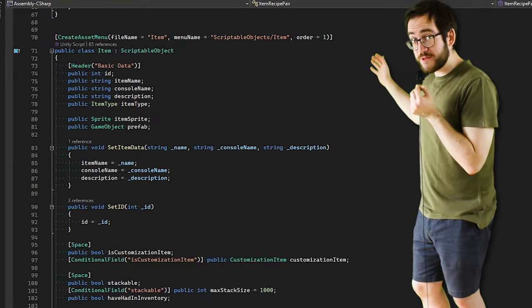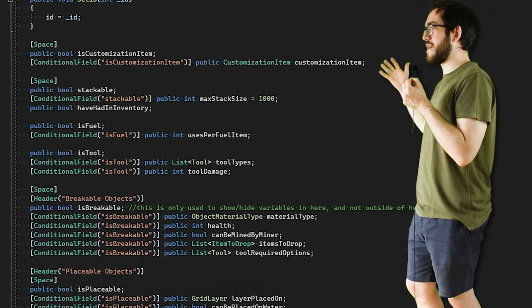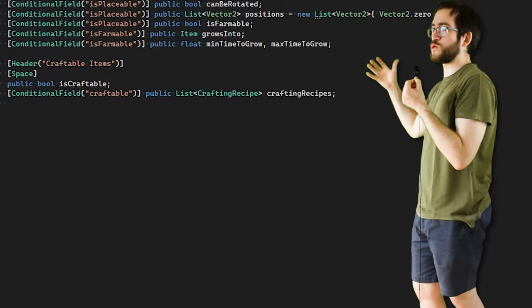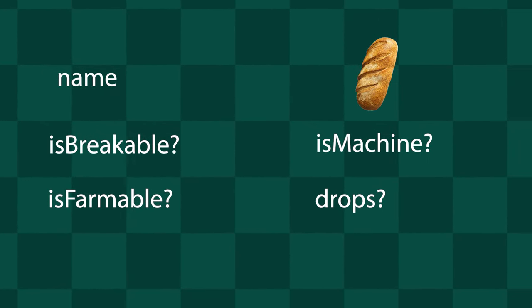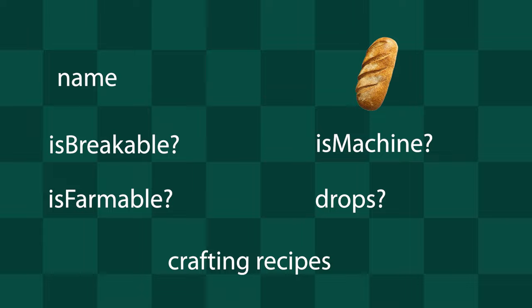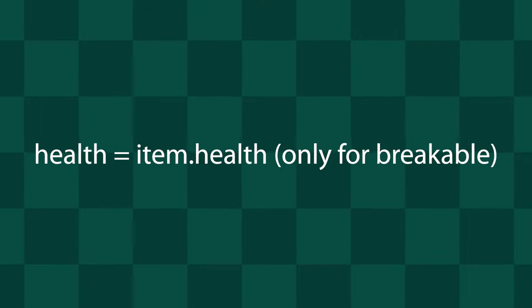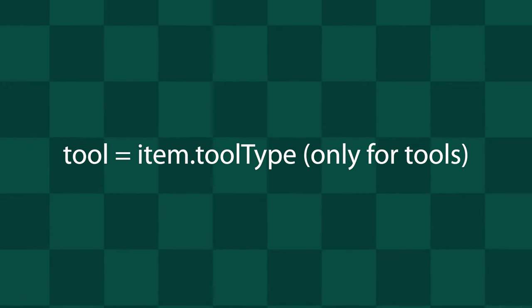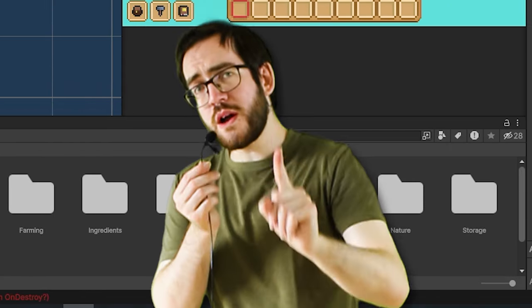I can finally talk about scriptable objects and my editor scripts. This is my item class. It is a scriptable object that basically has anything that a single item could ever have, which then in turn shows what kind of item it is - stuff like its name, its sprite, is it breakable, is it a machine, is it farmable, what does it drop when broken, or what items do you need to craft it. It's super useful when you have different mechanics because I can just access anything from whatever item I'm working with. And since it's a scriptable object, I have a neat overview of all my items separated over all kinds of folders.